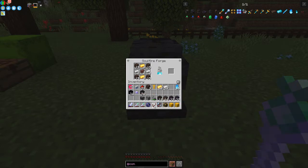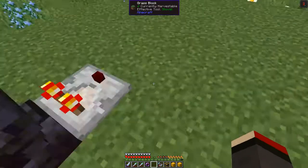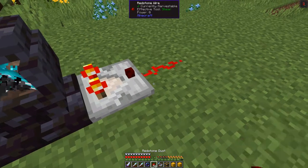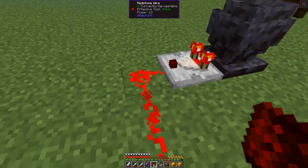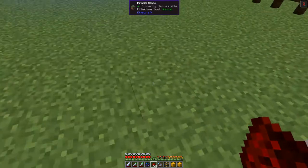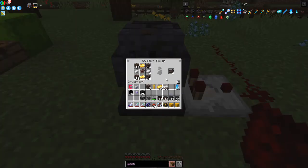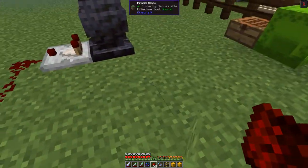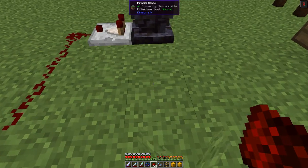Let's place a Comparator here and see what's happening - it does actually emit a Redstone signal. Placing some Redstone going back about three blocks you can see the signal is increasing as it progresses, and when it gets to 15 it will drop back down, indicating the item has been made. This falling edge is what we'll use for automation.